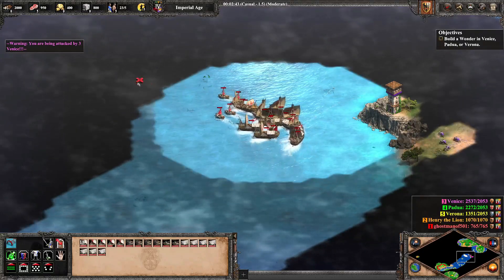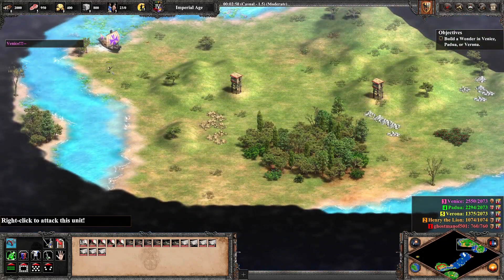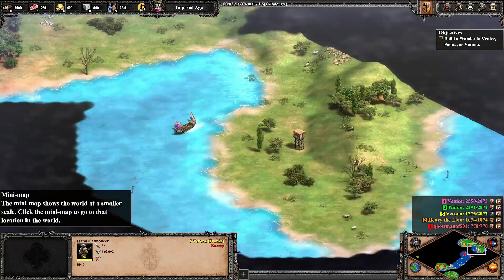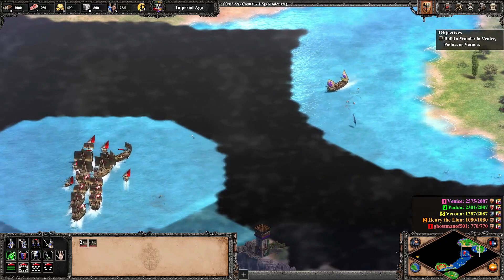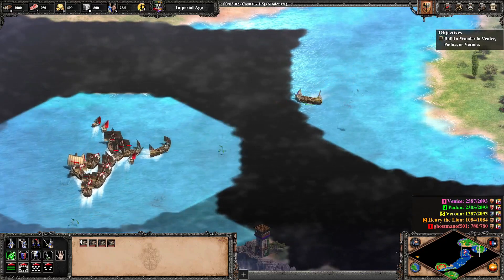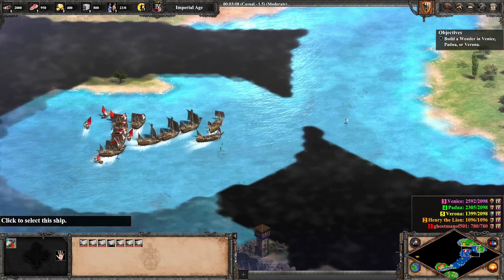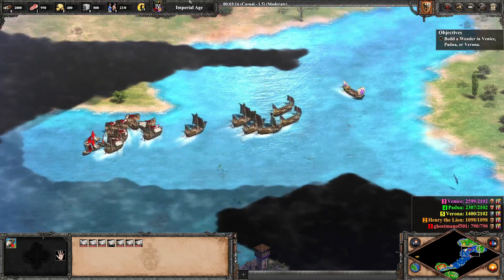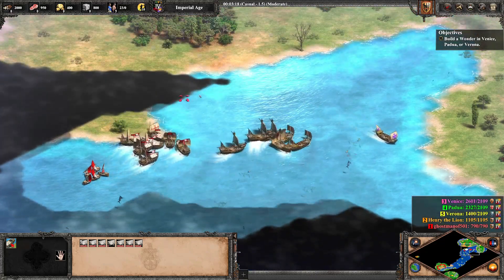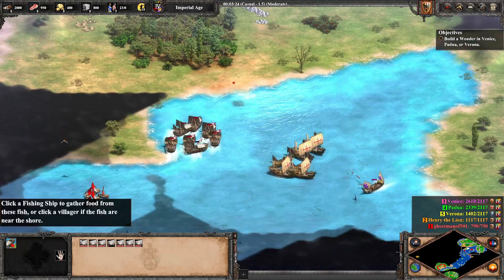Uh-oh. They're not very happy with me. What is this? Fire ship. Heavy transports, back. Oh hold on, there's more troops on this transport — yeah, it looks like there's some troops on here. Let's land the guys right here.